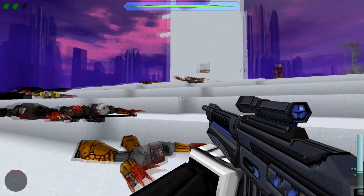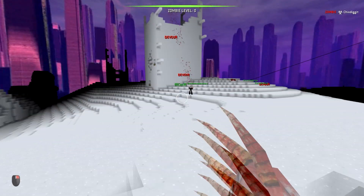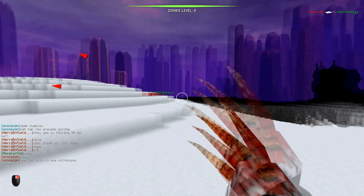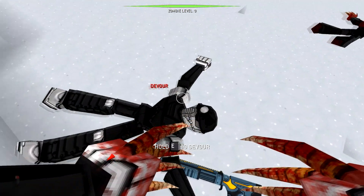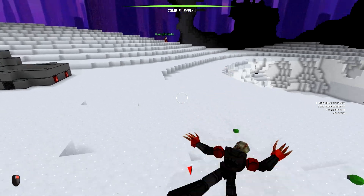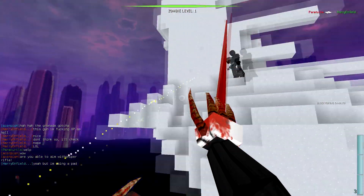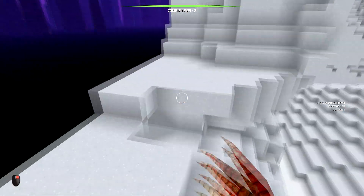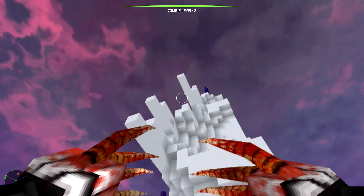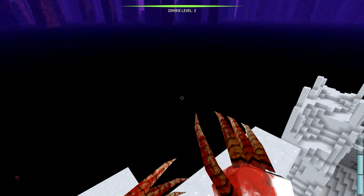Capture the flag and team deathmatch are also really good. Now I'm a zombie - let me show you some zombie infected gameplay. You can devour your own dead body or any other dead soldier to level up your zombie, which is super cool. There's one kill - see how I use my tongue to latch on. Now I'm zombie level two, so I have more speed, my latch goes faster, and I have limited radar as an infected zombie.